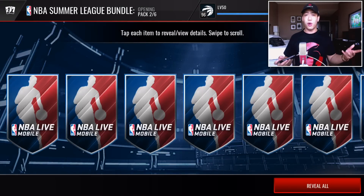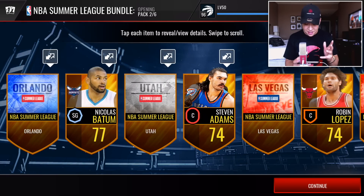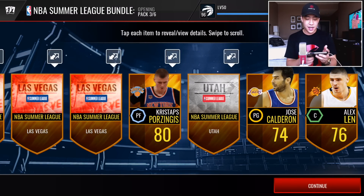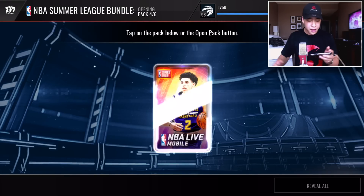What else are we going to see in this pack? Nothing again. So we got Utah, Las Vegas, and Orlando — the collectibles in that pack. Vegas, Utah, and Orlando. We've got like five packs each bundle. Can we at least get one elite before we get into the topper? Can we get the 97 overall Isaac?